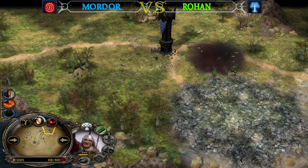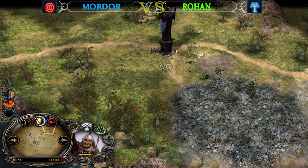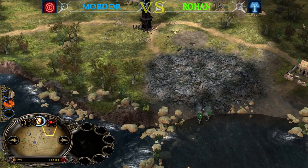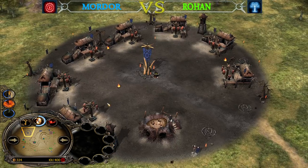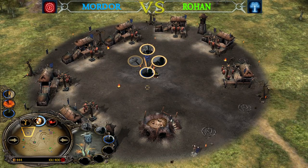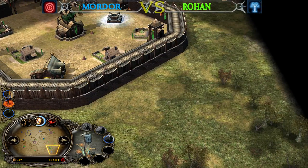The Rohan player was able to secure one creep and one part of the Treasure — he doesn't want to risk more because the Haradrims deal incredible damage when they are on the Outpost. A Nazgul is on his way that early into the game. I forgot to mention at the beginning: this is the hardest matchup for the Mordor faction, because Rohan — if you didn't know — is the perfect counter to both Isengard and Mordor on this map.